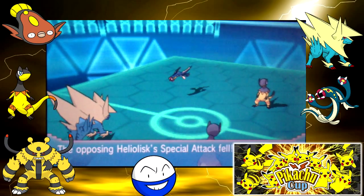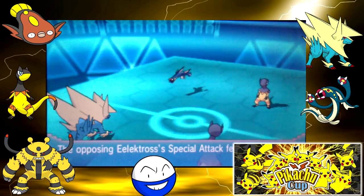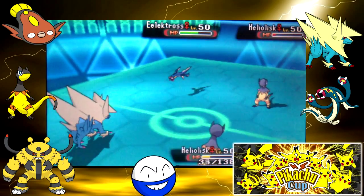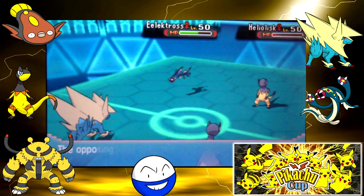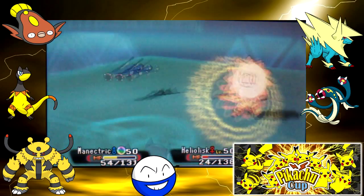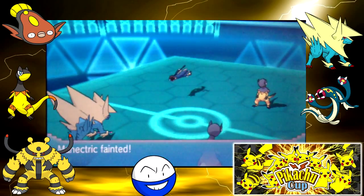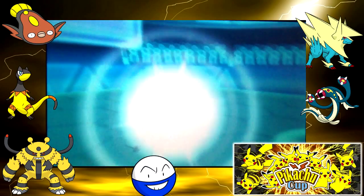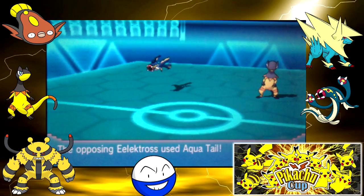In this first matchup we both ended up starting out with our Mega Manectric. Hidden Power Ground is always a two-hit KO on Manectric unless it has some bulk or a Light Screen up. I'm really surprised at how well his Electros is taking these hits — that definitely means it has an Assault Vest. After the exchange of a couple of moves I ended up losing Heliolisk and my own Manectric.